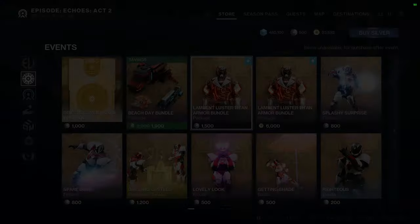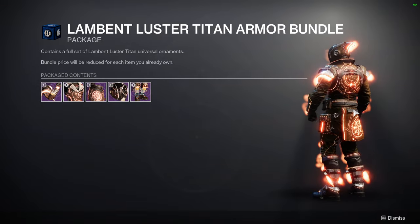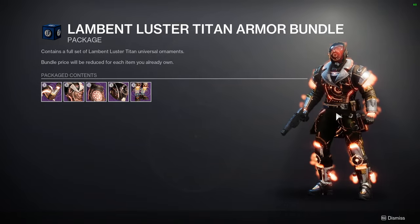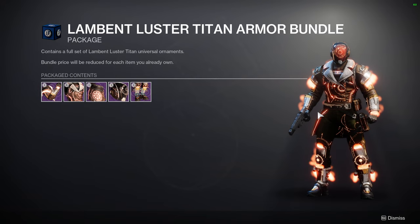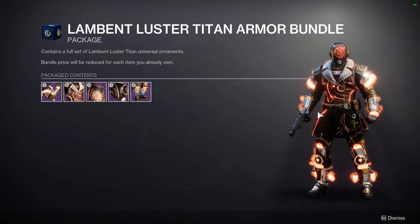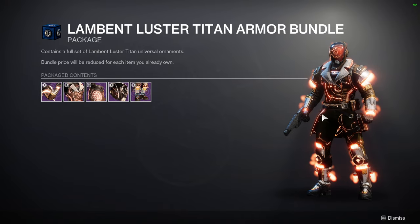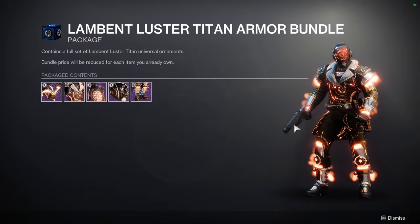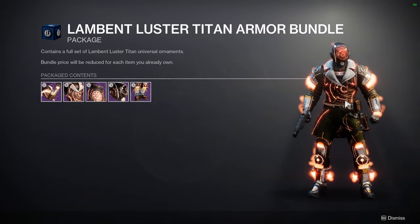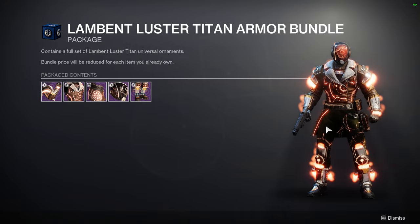We have the Lambent Luster Titan armor set and I'm still not sure if I want to get this armor just because it's the glow for the subclasses, which I'm kind of burnt out on. I've seen people do cool stuff with it and I do miss making sets where you can combine colors. The problem is it's not a one-to-one color match, and these glows are very specific and won't look good with other glows. I'm on the fence — if I get it, cool; if not, I don't really care.